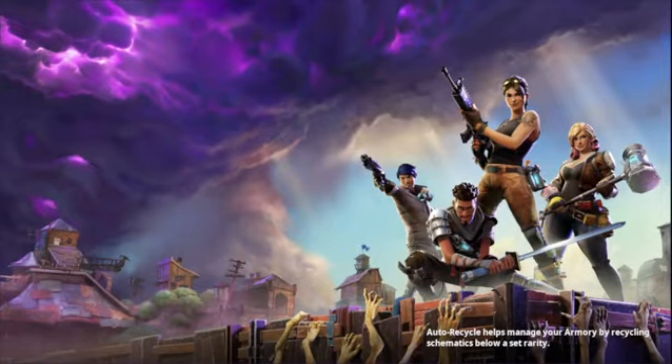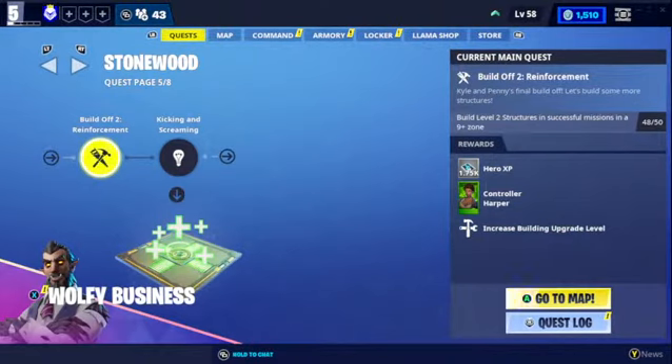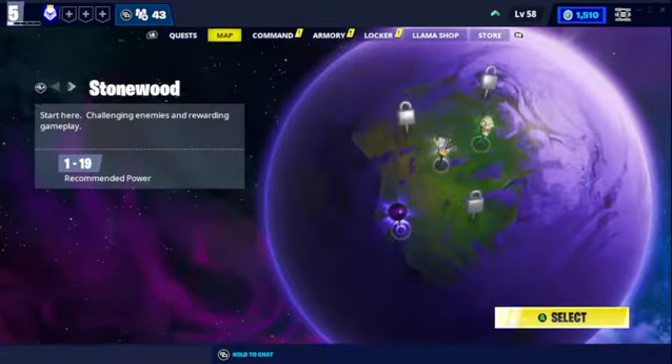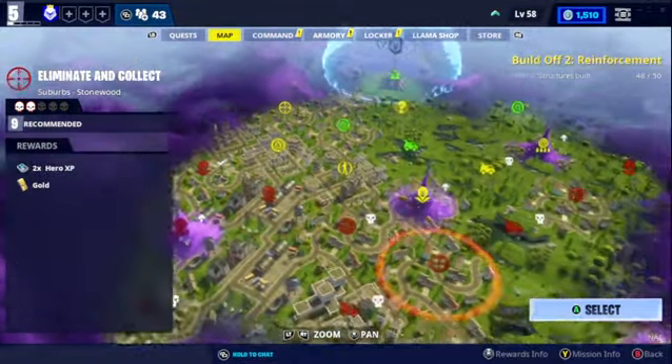Save the World gives you six daily levels max, and it resets with the item shop reset. So say you get your six levels before 8 o'clock — then after the reset you can get six more. You can technically get about 12 levels a day on Save the World, whether you got it from the crew pack or otherwise.